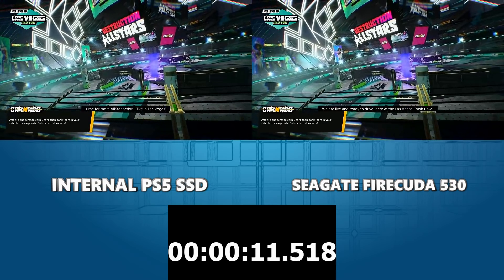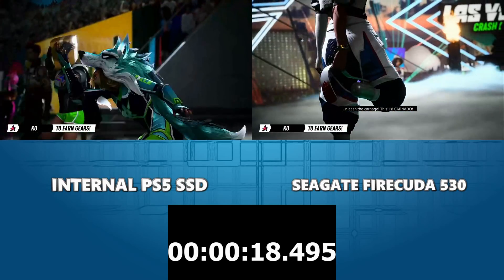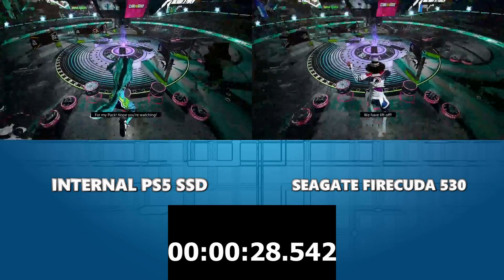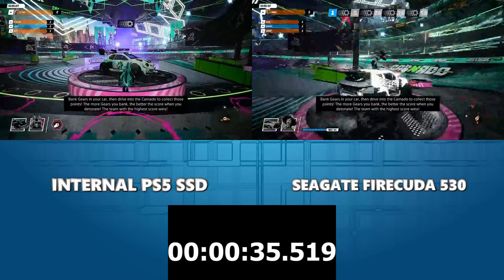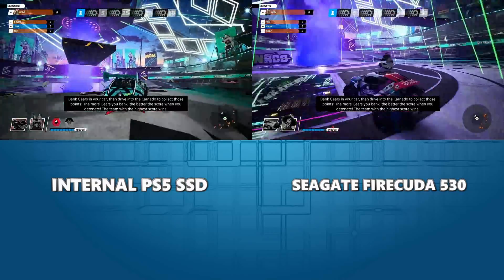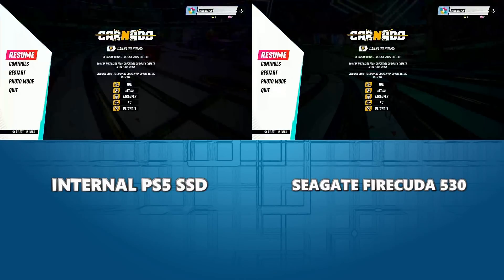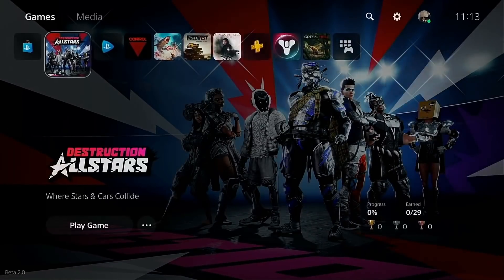We're loading into the game after rapidly tapping X. This is a game that hides a lot of its loading quite well — right now we can see assets being built in the arena while the game gives a little slowdown to hide stuff in the background. And there we are, we're in. Hopefully on screen we've got a good understanding of the difference there. I think that's a reasonable test for Destruction All-Stars, and from here we can make our way onto the next game.